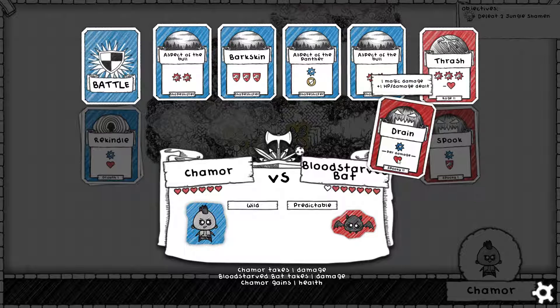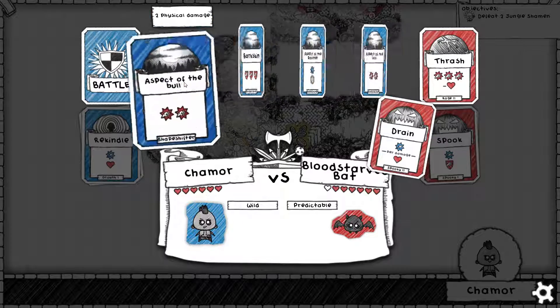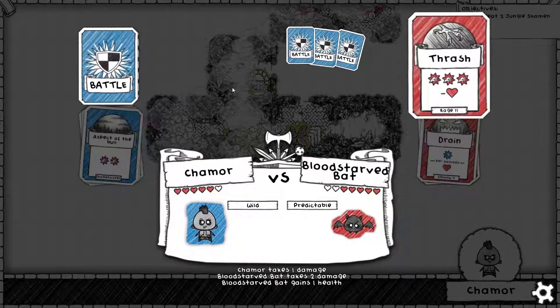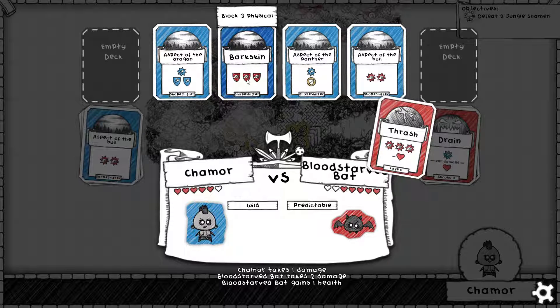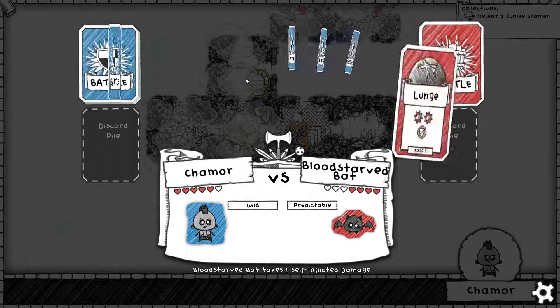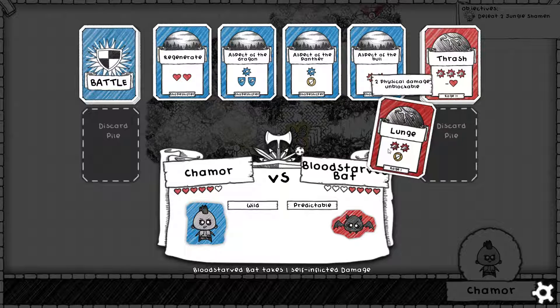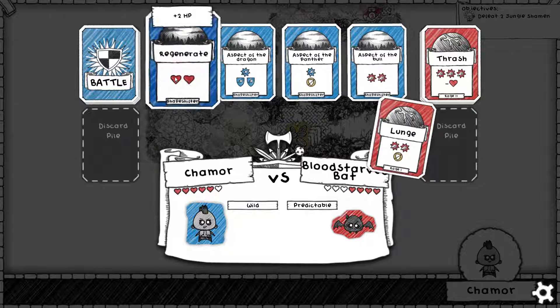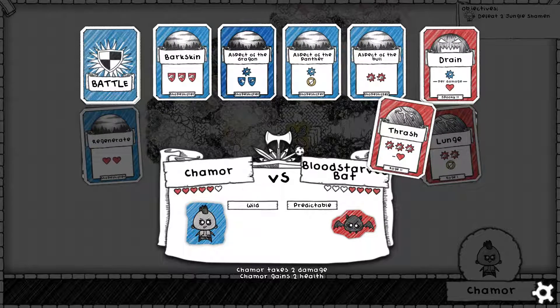He's doing a blue attack and going to heal, so I can do anything really — let's do Aspect of the Bull, another Shapeshifter ability. Aspect of the Dragon: that's two blue blocks, nice. Thrash is a three attack and I have three defense Barkskin, so we're going to use that — it's perfect. I like this, it's very balanced. You have heals, a nice balance between reds and blues, and great variety in this starting deck. Let's Regenerate to just nullify this one. I'm slowly wearing him down. Another Thrash — going to do another Barkskin to block that out.